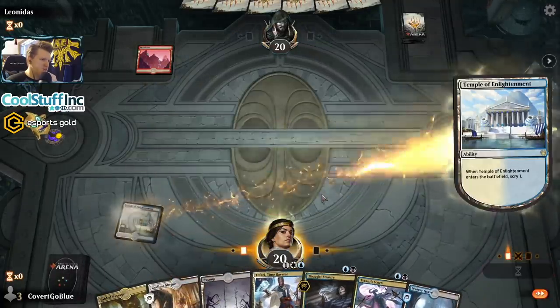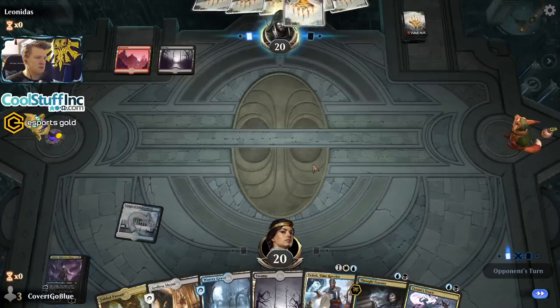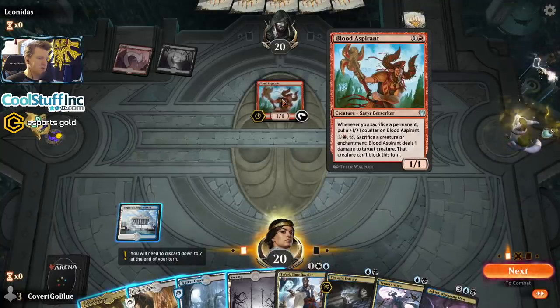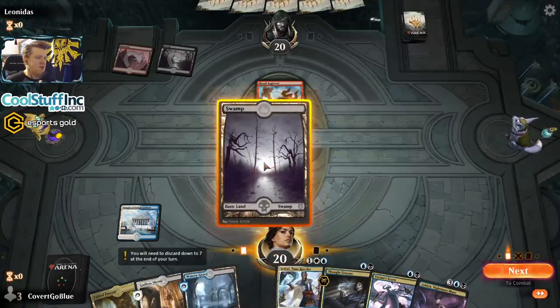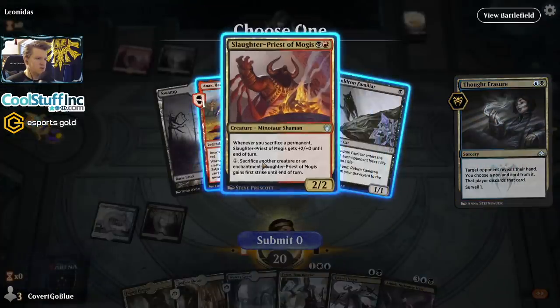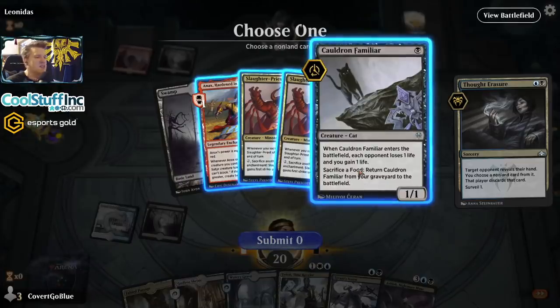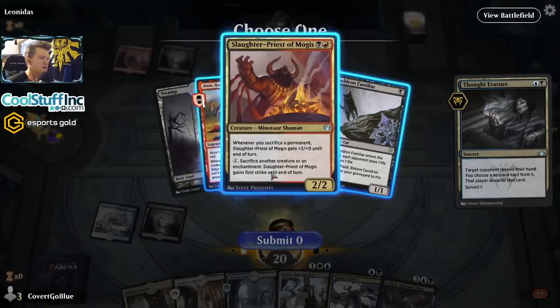Red but no creature yet. Let's not turn down a powerful card when we have all the land to play it. Red-black Blood Aspirant — whenever you sacrifice a permanent, put a +1/+1 counter on it. Two mana, sacrifice a creature or enchantment, one damage to a creature and it can't block. Welcome to the cat-oven. Maybe we can get their oven out of their hand right now with a Thought Erasure. Slaughter Priest — whenever you sacrifice a permanent, it gets +2/+2 until end of turn. If the cat is in the graveyard they just get it back.